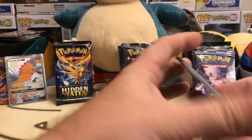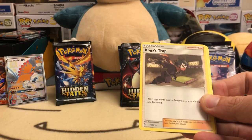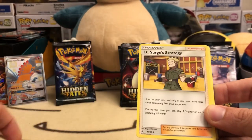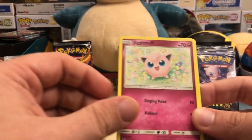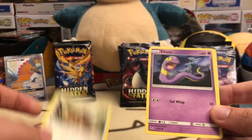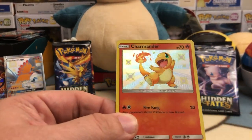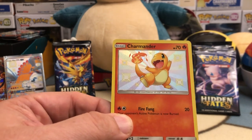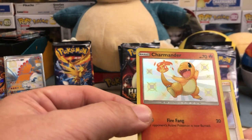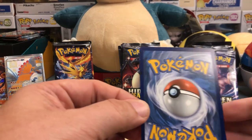Most of the other tins I've opened came from GameStop, a few from Best Buy, but now they're popping up everywhere. These came from Target — they were much later to the party but I was able to grab some. Still retailing at $19.99, which is a little more expensive per pack, but you get the tin. And there we go — Charmander shiny! I think this is the most sought-after shiny card.